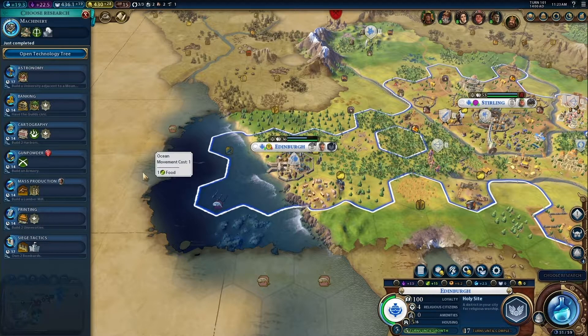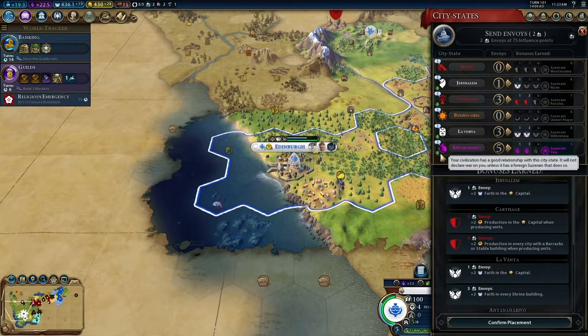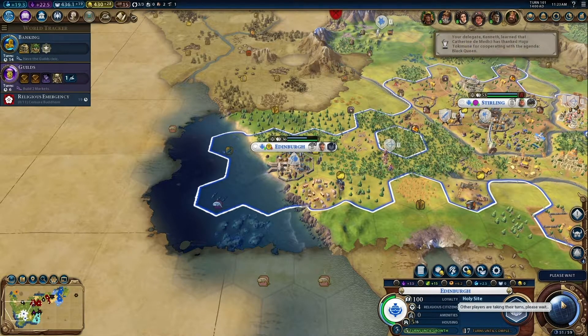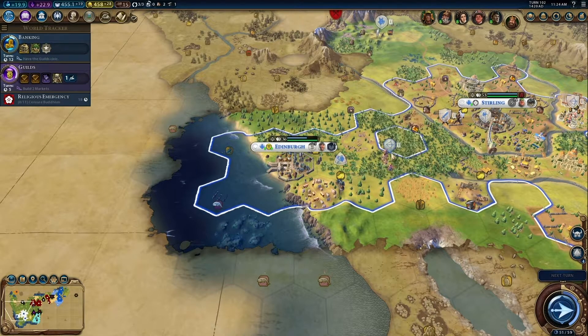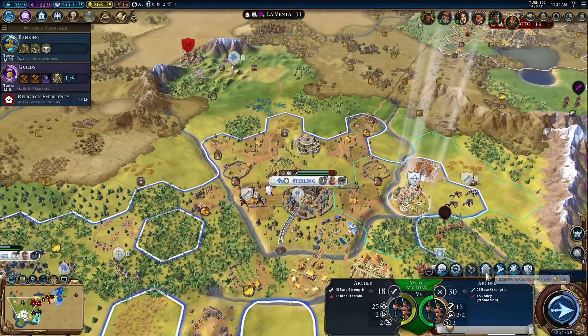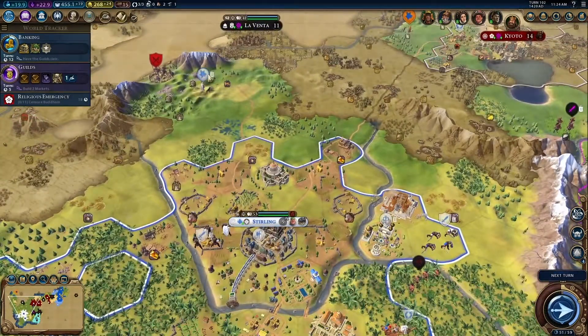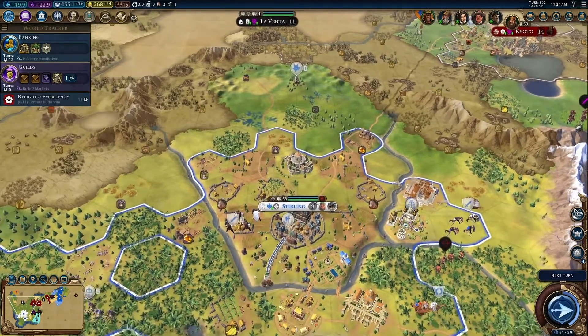Alright, let's get banking, I guess. I'd better maintain my hold on this place. We're gonna start constructing some improvements and also upgrade our archers. That got us the Eureka for metal casting as well. Oh man — there's another barbarian encampment up there. Well, I guess we'd better go deal with that.